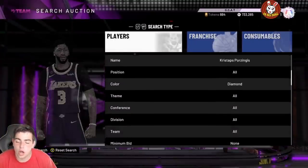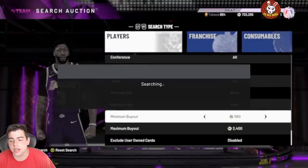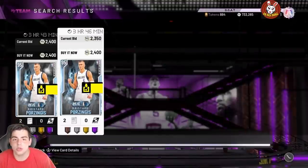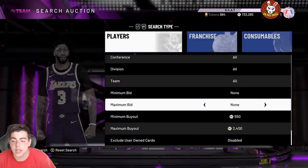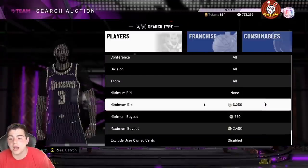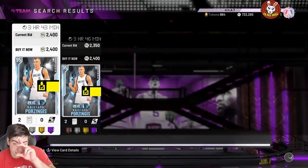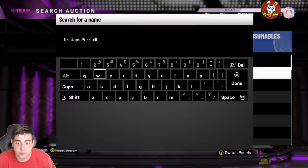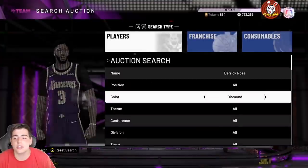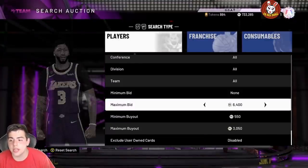I'm going to check out D. Rose too, but the Porzingis — you're going to see them for about 2,300 MT and under. Try to get them for around 2,000 MT. I honestly think at 2,000 you can flip this card because he still has value — he's in the moments set, people need him for the agenda. I had to buy this card for 50K, thank god I sold. D. Rose pink diamond is another one for the Ray Allen prime set.